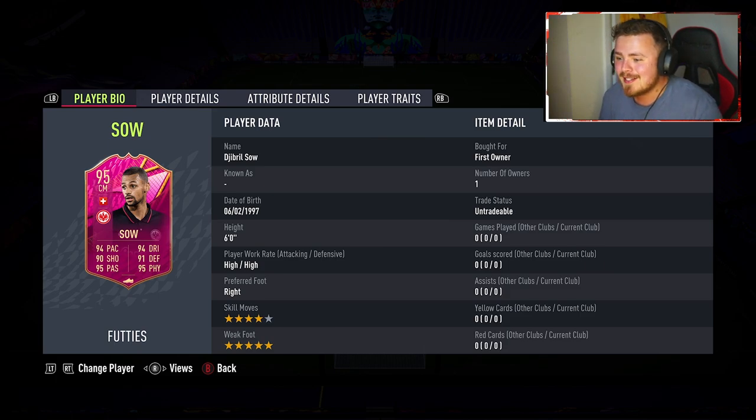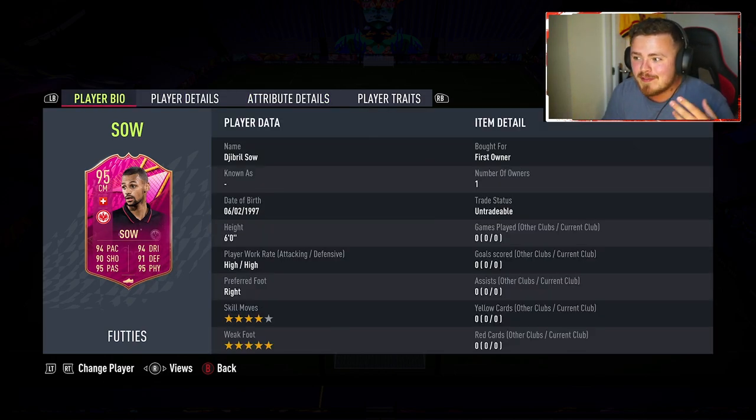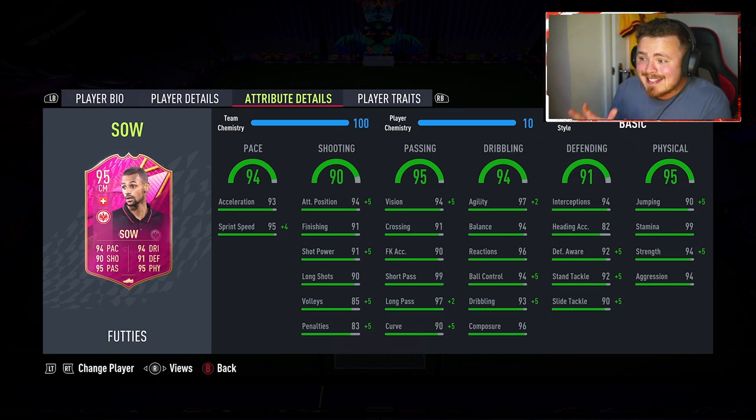It's a club 90 card, four-star skills, five-star weak foot, high-high work rate, six-footed, and it is a beastly looking box-to-box centre mid. First of all, fantastic work rate for that box-to-box role. Dribbling stats stand out to me straight away — brilliant agility, basically mid-90s across the board roughly. Pace looking good going forward, should be somewhat clinical in front of goal.